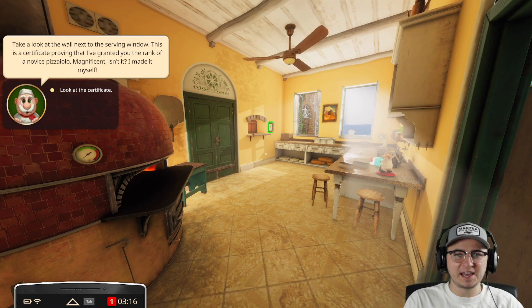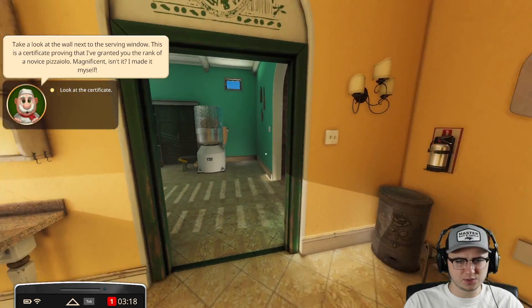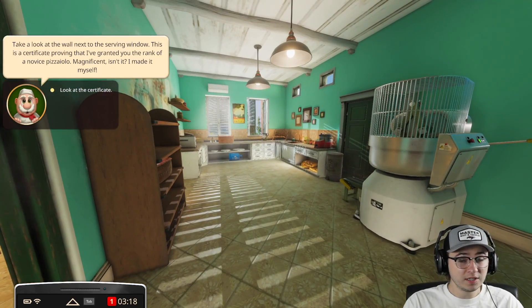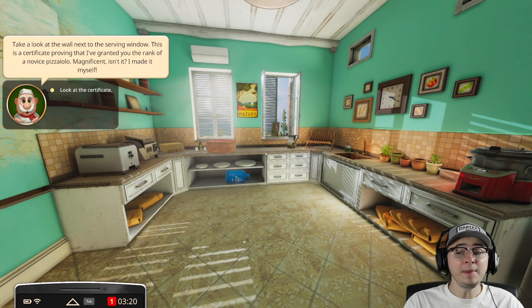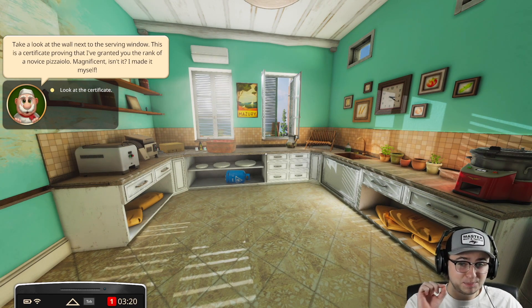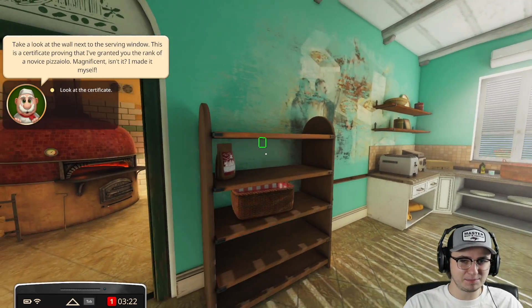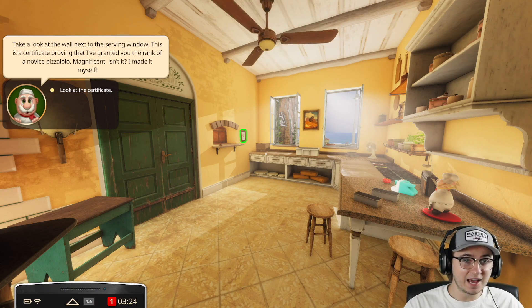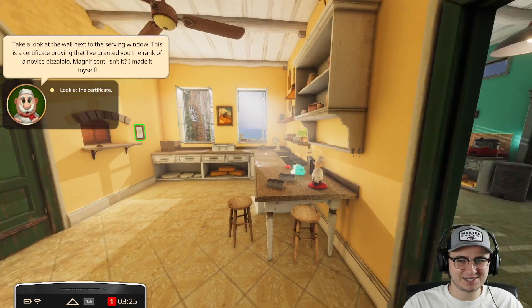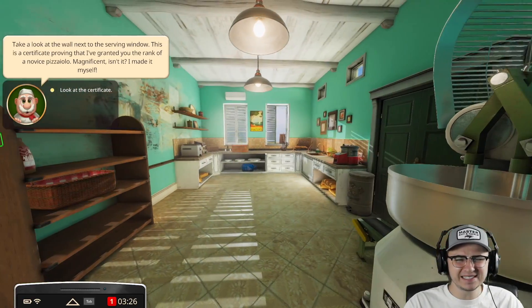What's up guys, welcome back to another episode of Cooking Simulator. You guys remember how in the previous episodes we were in a normal kitchen cooking normal food? Well, we make pizzas now. Specifically only pizzas — I downloaded the pizza DLC for Cooking Simulator, loaded our previous save, and now we're here and we can't get back to the original kitchen.